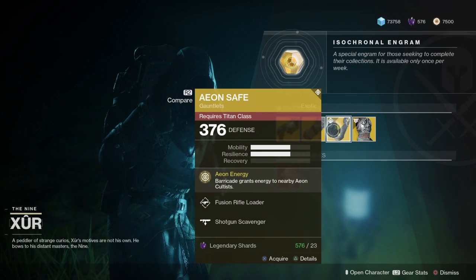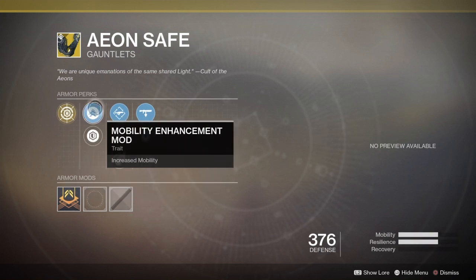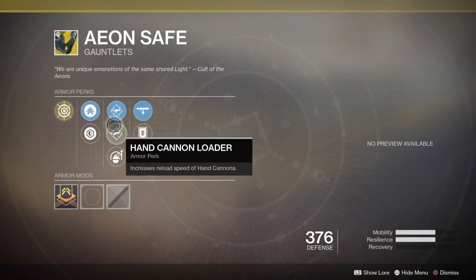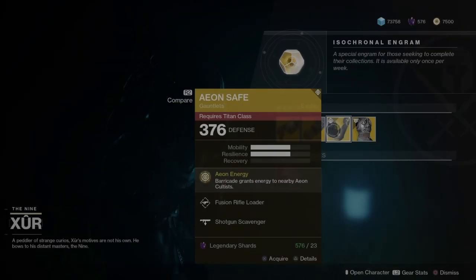Next up, we have more exotic gauntlets — this one is the Aeon Safe. This one is for the Titan class, and it comes with the Intrinsic Perk, Aeon Energy. Summoning a Barricade grants the following to nearby Aeon Cult allies: Grenade Energy to Warlocks, Barricade Energy to Titans, and Dodge Energy to Hunters — though they would have to have Aeon items equipped as well to benefit. You've got Mobility Enhancement Mod, Plasteel, Fusion Rifle and Hand Cannon Loader, Impact Induction, Shotgun Scavenger, and Heavy Ammo Finder.